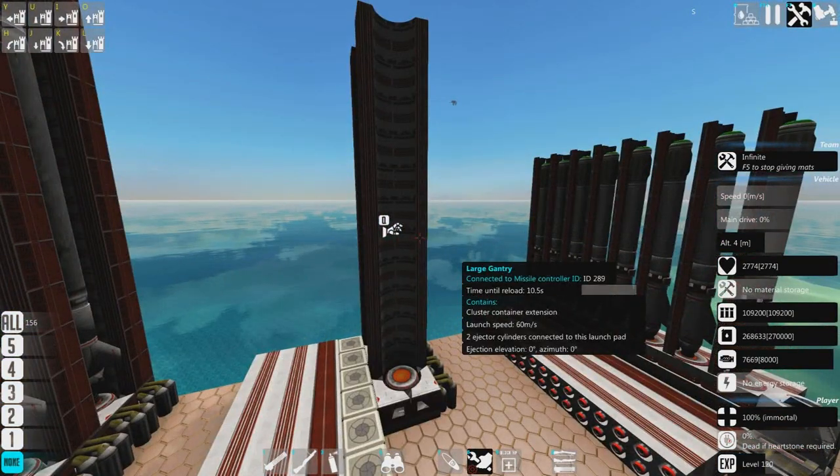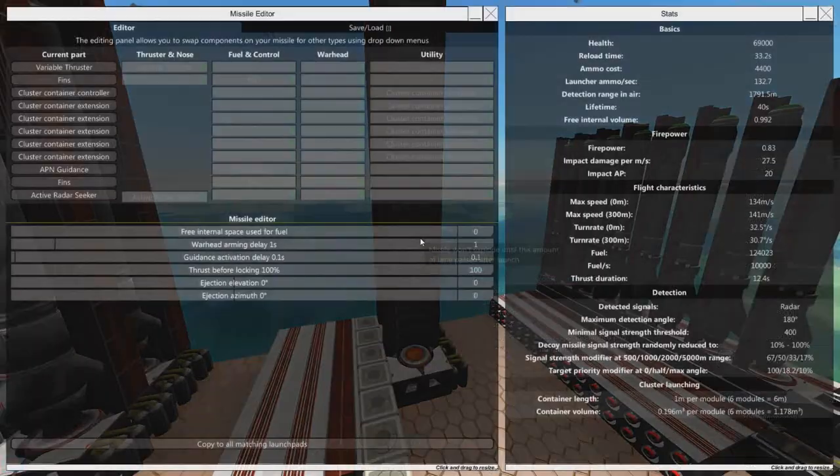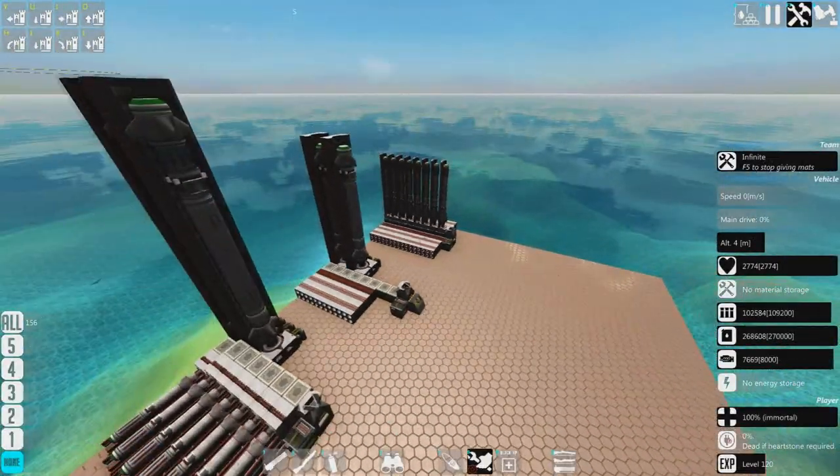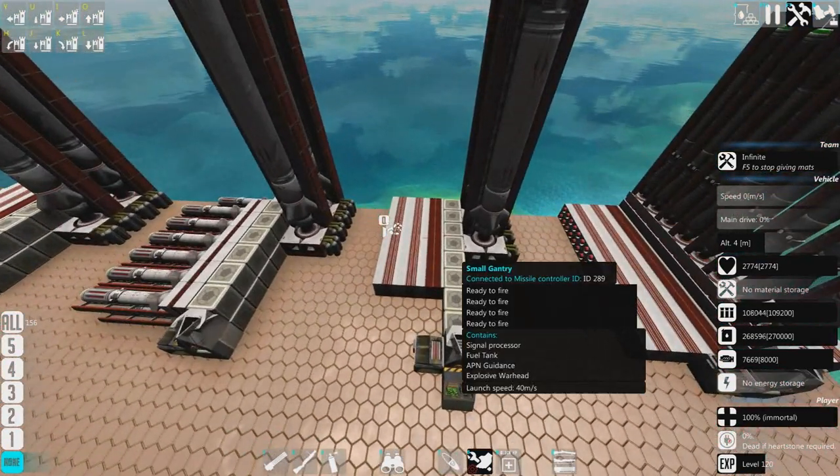This is potentially good for infrared missiles, because you can stick the one-turn on the big missile and then on the small missiles inside it, you don't need to bother with the one-turn at all. None of these things are using one-turns right now because they don't work with ACBs, and local weapon controls aren't working for me right now either.